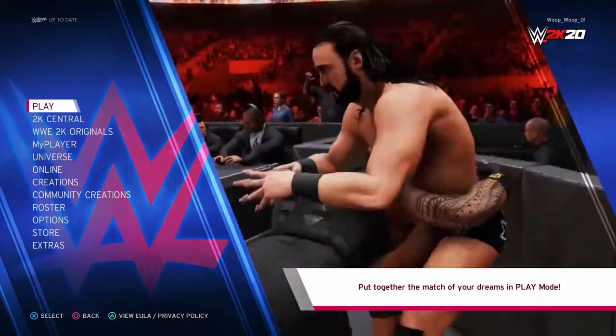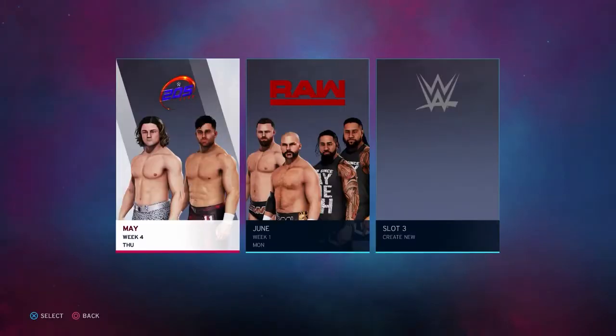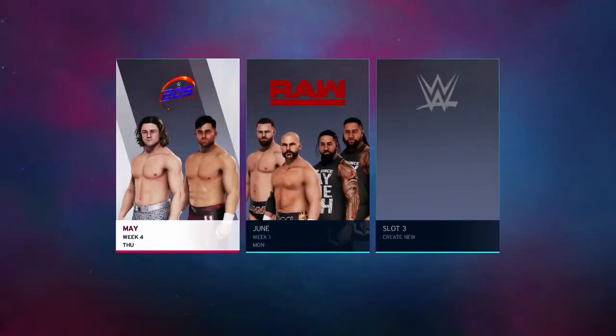Hi guys, welcome back to Graffiti Gaming Guides. Today we're going after another WWE 2K20 trophy — Fighting Words. We need to activate a potential rivalry. This is the bronze trophy, also worth 15 gamer score.